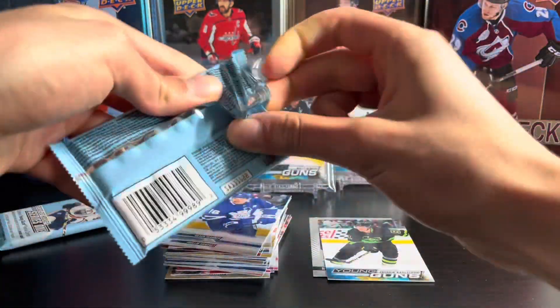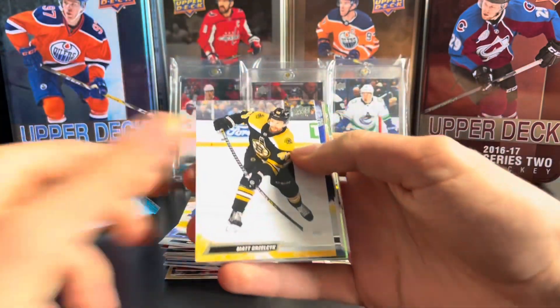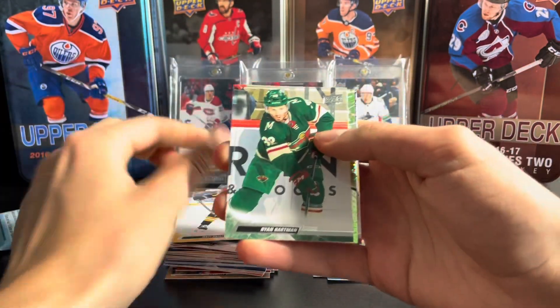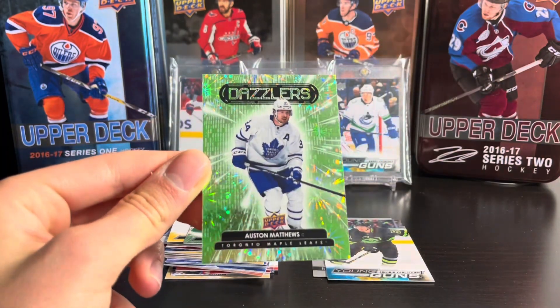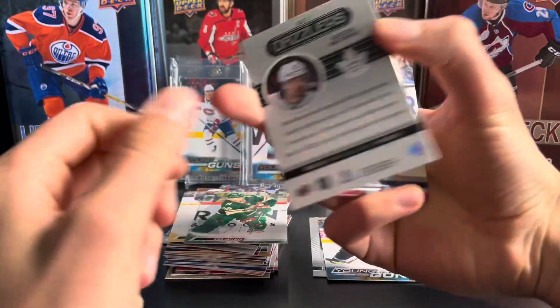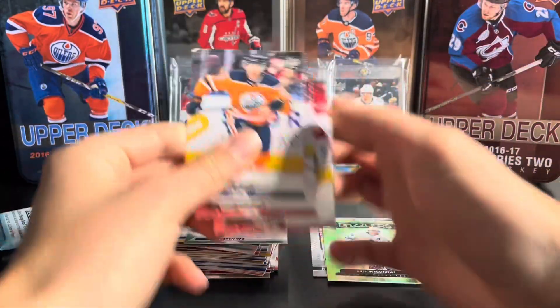Two packs left — maybe we can get one more. Here is the green dazzler, so hopefully this is a good player. It's going to be Auston Matthews — green dazzler! That's actually awesome. Definitely take Auston Matthews; he's one of the players I collect. There is Matthews, and base.